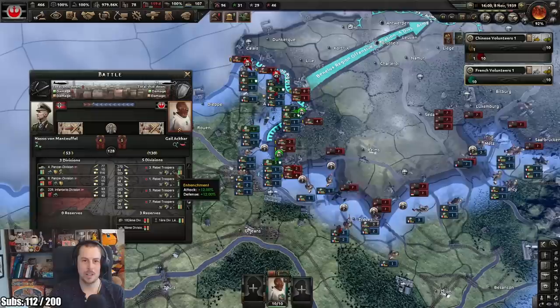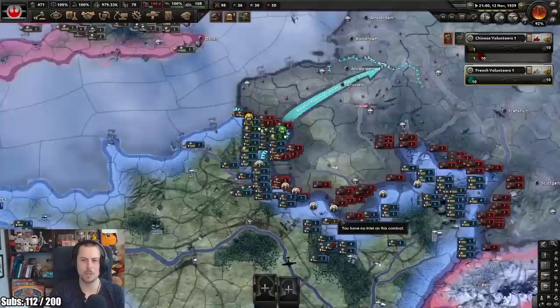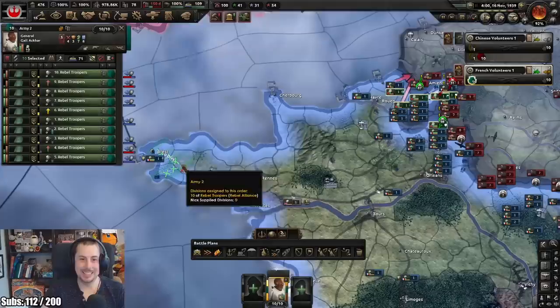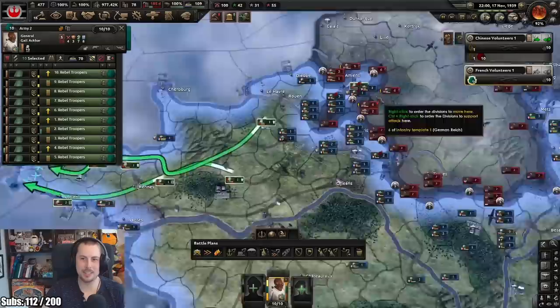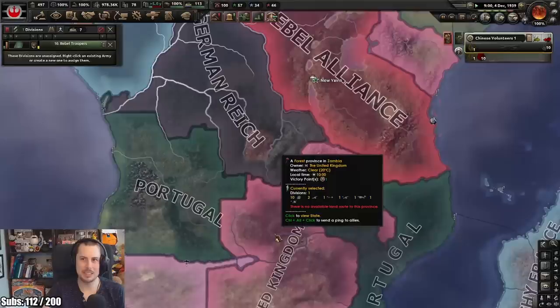Look at that - we're holding the line. We've given the French some aid, division defence on core territory. But I just wasn't expecting this kind of blitzkrieg. My troops are gonna get encircled in Paris! Okay, I'm retreating to Brest - let's get our troops out of there. It's happening too quick, we can't stop this. It's time to abandon ship!